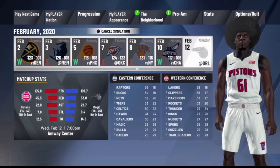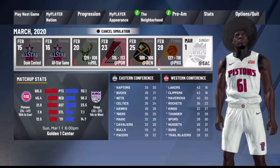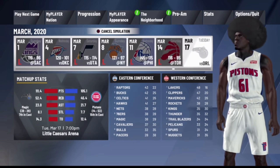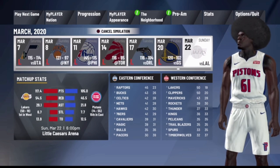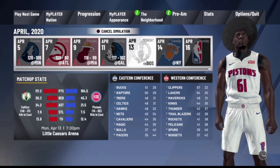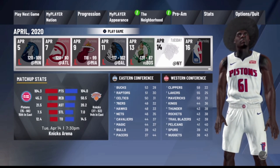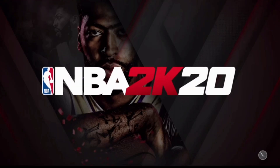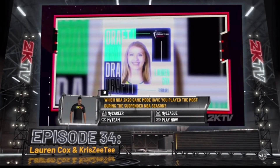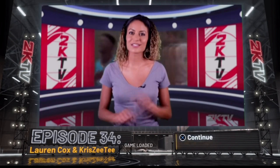Step one: sim to the last game of the season. Once the simulation is done, go ahead and play that game. You don't have to play it all the way through — just play six minutes so it registers as a MyCareer game, then foul out. You'll still get your VC. To speed it up, just play six minutes and foul out. Load up that last game and play or foul out — whichever you prefer.